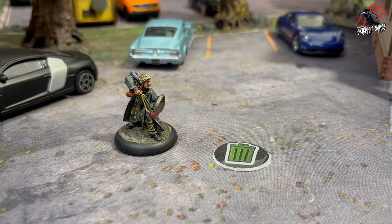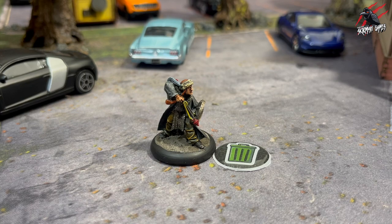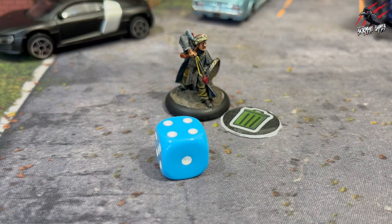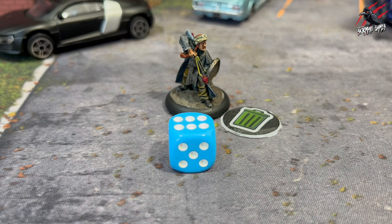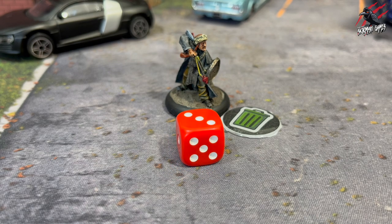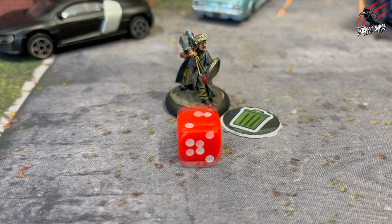To carry out a search it will cost you 1 action, and to search the survivor must be in base contact with a searchable feature and then roll 1d6. If the result equals or beats the survivor's luck characteristic, then that search is successful. If the result is less than the survivor's luck characteristic, then the search is unsuccessful.